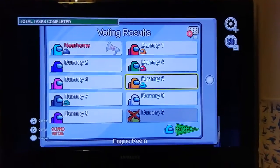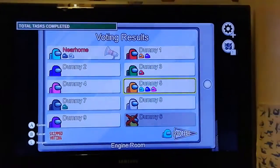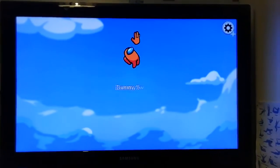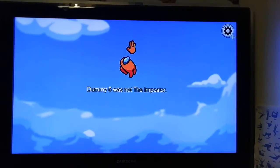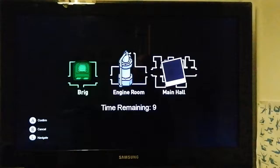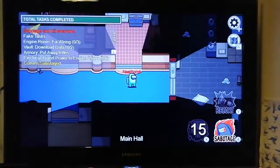Okay, I am voting dummy five - bye bye! Surprise surprise. Okay, what should we do - the brig, the engine room, the main hall? Let's do the main hall, there we go.